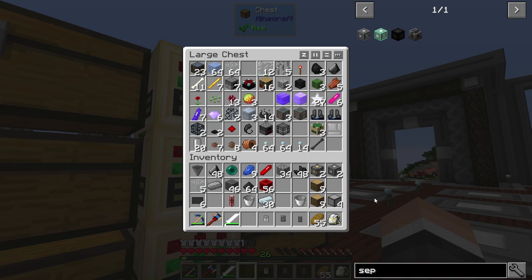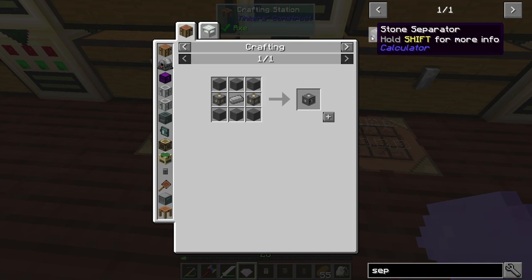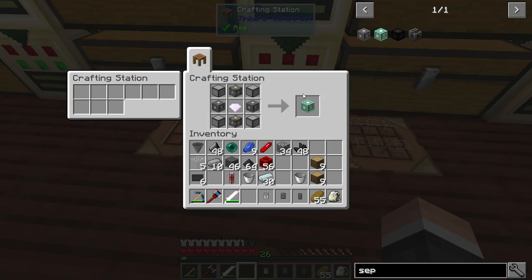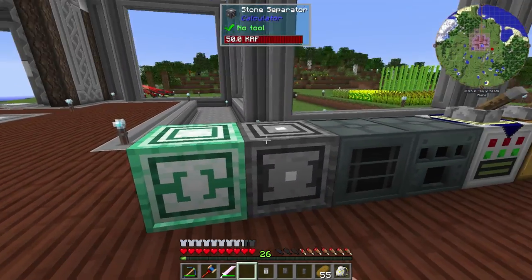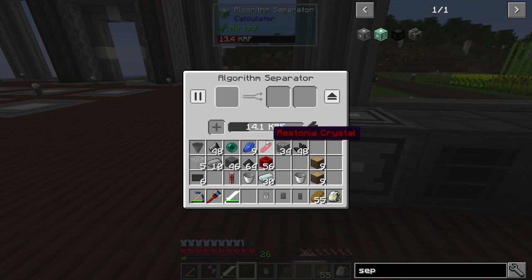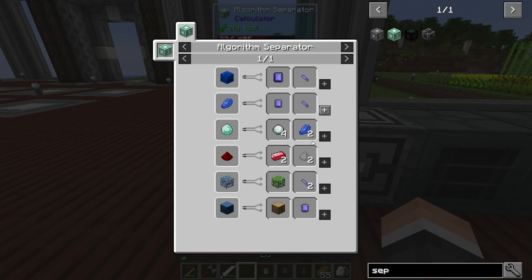Where did I put the rest of it? Right there. Going to have to clean up my inventory in a second, but not going to worry about it right away. This is the logarithm separator — boom, there we go, that's doing that. Again it's going to give us access to a whole bunch of recipes.